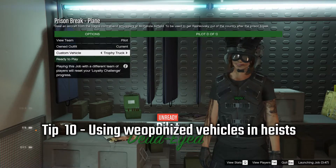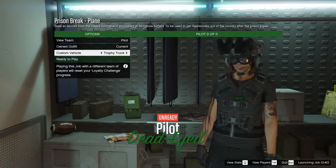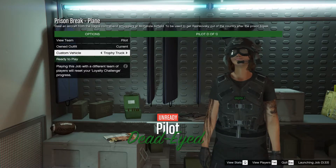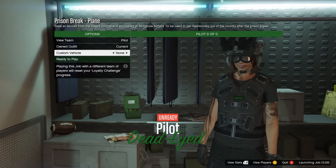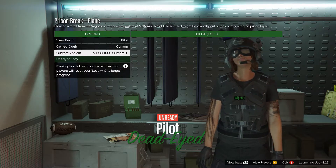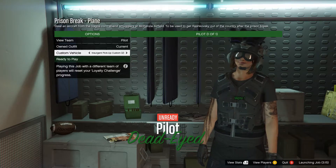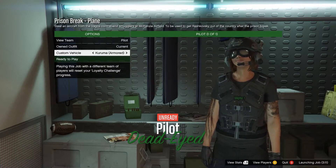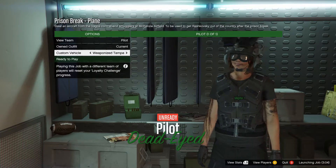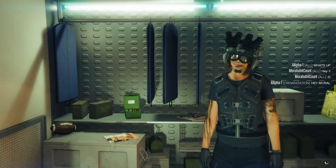Tip ten: when going into a heist, you can actually use a lot of your weaponized vehicles — pretty much any that you can store in your CEO garage or regular garage. Cycling through some options: the Barrage is a good one, the Dune FAV, the Half-Track, the Insurgent Pickup Custom — which is a really good one — the Armored Kuruma (not weaponized), and the Weaponized Tampa, which is a really good one especially if you're playing with randoms and want all the weapons to yourself.